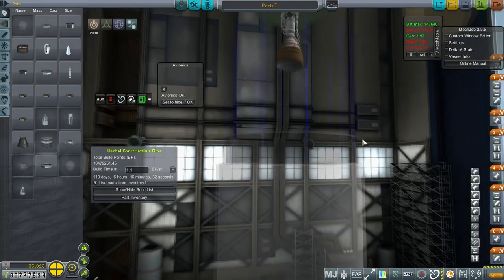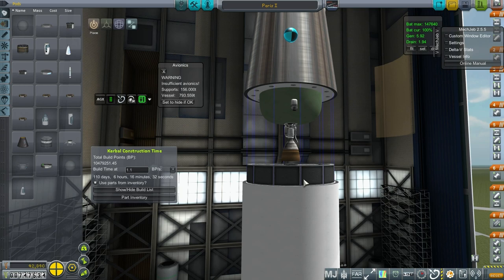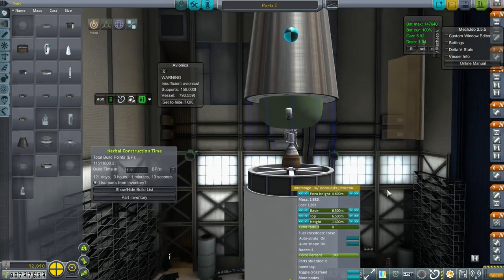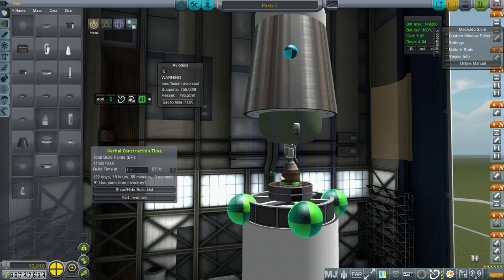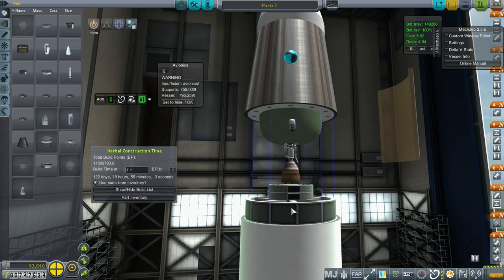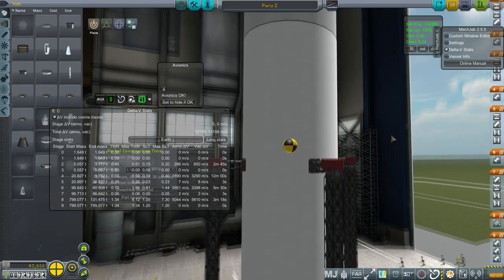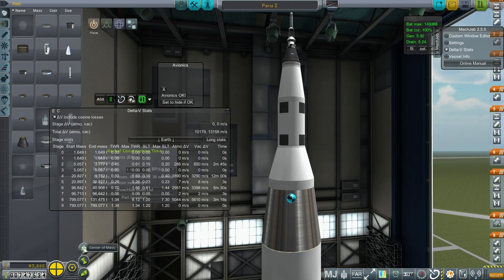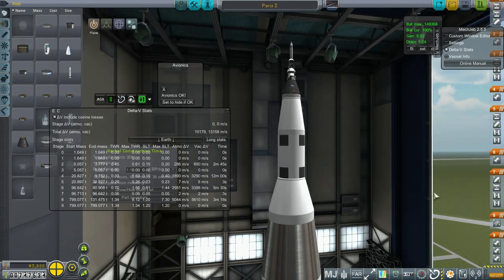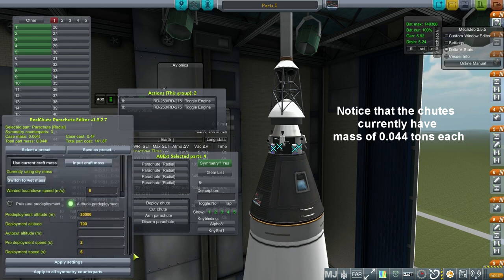In the previous rockets, we solved our avionics problems by having extra avionics on the boosters. We don't have boosters this time, so we have to put all the avionics in the center section and lift it up with it. It looks like we need another — 45 should do it. At 799 tons, delta-V wise we're a little bit less, but I think we had good margin before. I'm just having them be single-shoot parachutes, set to pressure pre-deployment. Standard stuff.